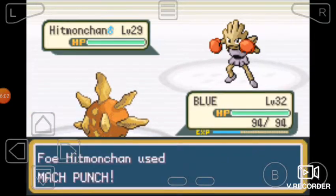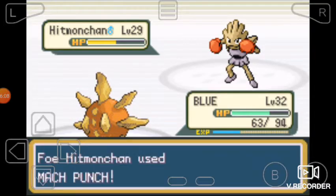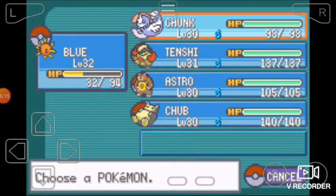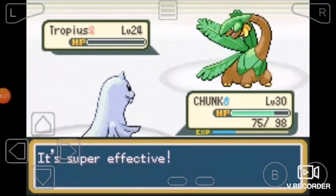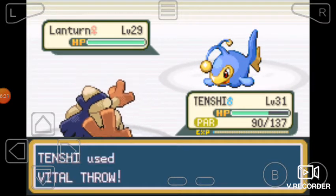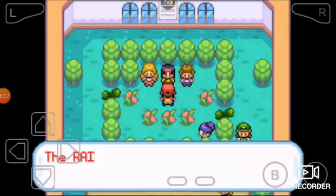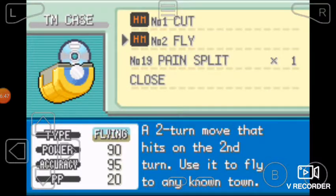Erika! HitmonChan - easy win. This thing's got nothing. Tropius - Flying Grass - Icy Wind. Oh my gosh, I forgot - I don't know if I'm a Water Type or not, but that could have been so bad. Vital Throw. As long as I can hit it one more time - there we go. We defeated Erika! Up to level 50 they'll obey you. Sweet. Giga Drain - ooh. It's Pain Split.